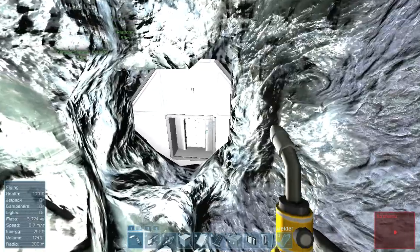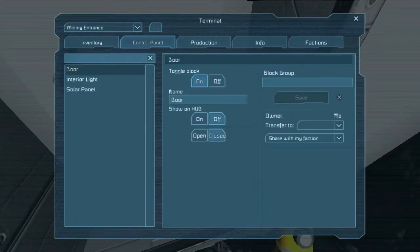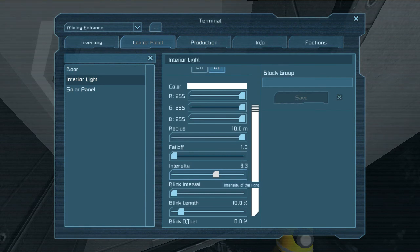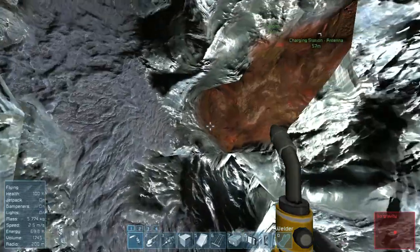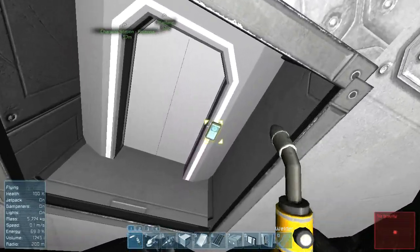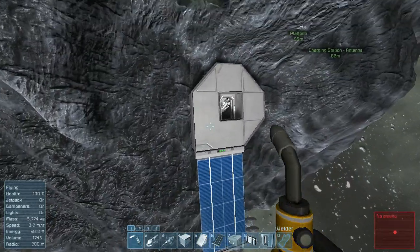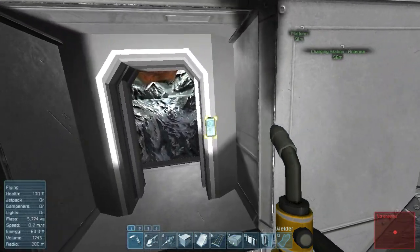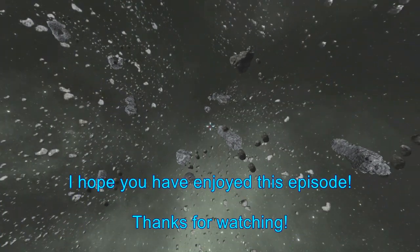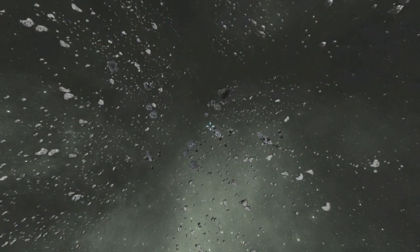Here's that little mining hole — whoa, brightness! Let's change the intensity on that. Oh there we go — interior plate, that's what I want. Just to show you outside — there we go, little door with solar panel. Does the charm.